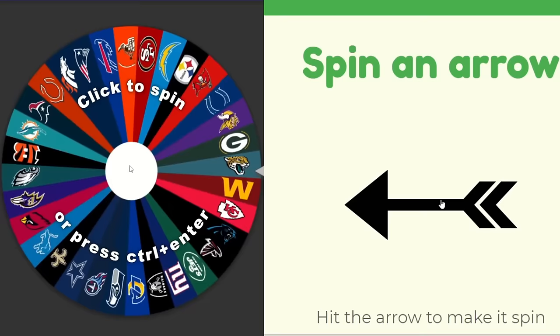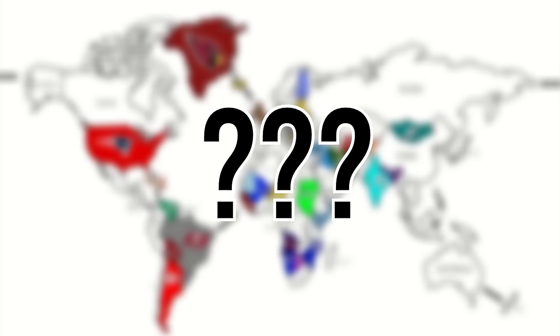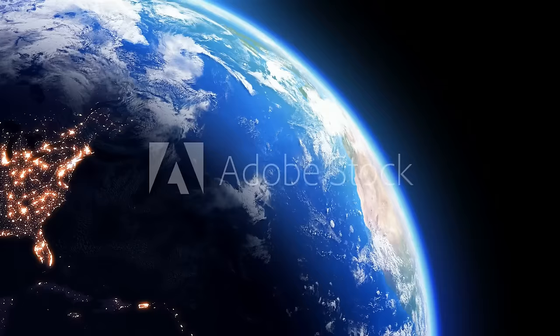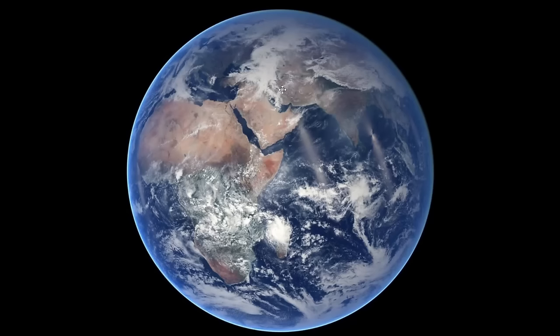Welcome back to NFL Imperialism. Spin the wheel and arrow for selection and direction, and attack or expand until one NFL team controls all land. Today's episode we are following in the true footsteps of the NFL as we look towards their main goal: global domination. Every corner of this flat earth will be occupied by an NFL team until one controls not just the United States, but the entire world.